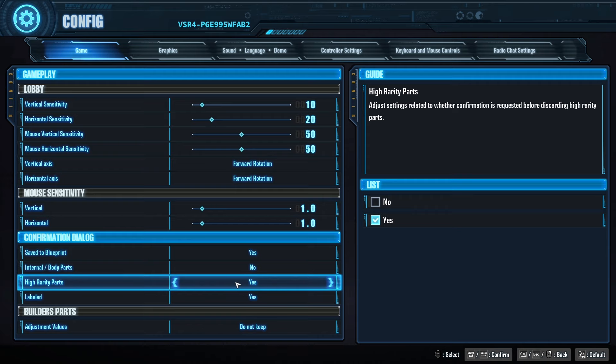The other toggle depends on how you look at things — the high rarity part setting. Anything that is gold five-star, purple five-star, or purple four-star does not allow you to automatically select and fuse them; you have to click each one individually and confirm. When we set it to no, that allows us to simultaneously select all the parts and sell them, making it easy to feed parts to your box. For me, I'm setting it to no because I have a lot of integrated and high rarity parts and don't need them cluttering my box.